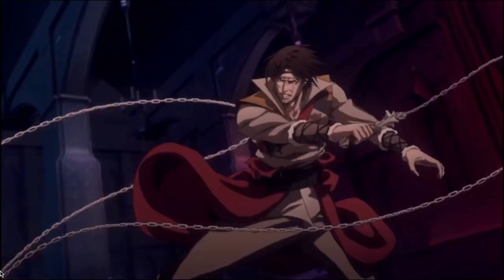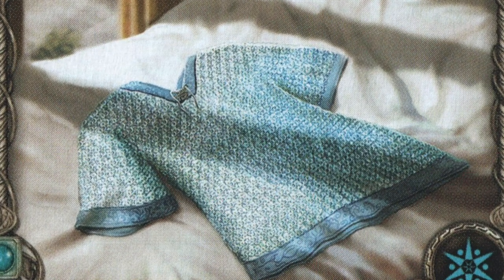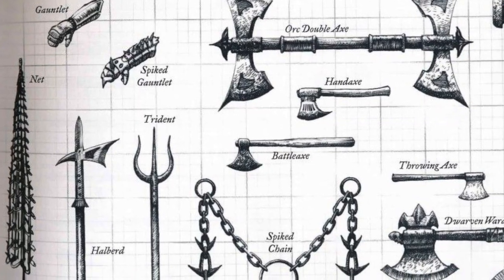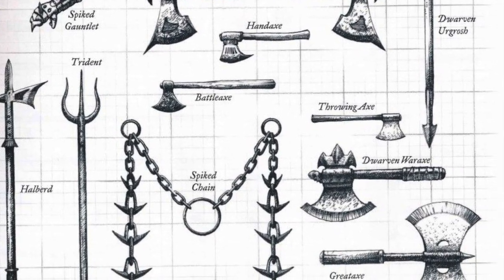This video is about 5th edition's missing weapons and armor — arms and armaments that could and should be in the game but aren't. By 'should,' I mean these are pieces of equipment present in our popular imagination of fantasy, in literature and video games, that would naturally fit in the big kitchen sink fantasy that is Dungeons and Dragons. Or they are present in history in our quasi-medieval pre-gunpowder era, or in the history of the D&D game itself — weapons that were in previous editions but are absent from 5e.